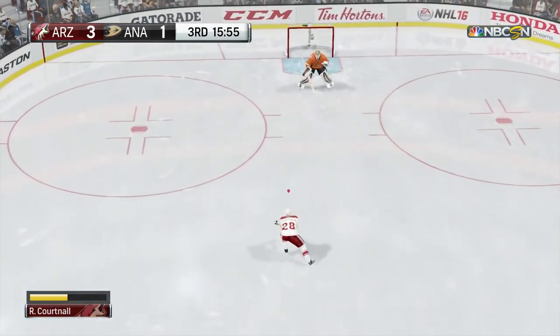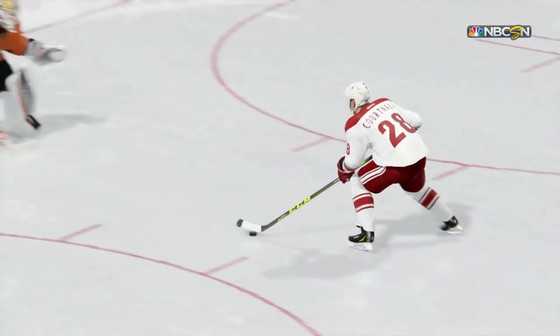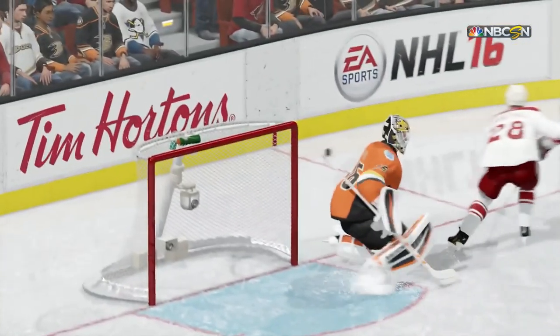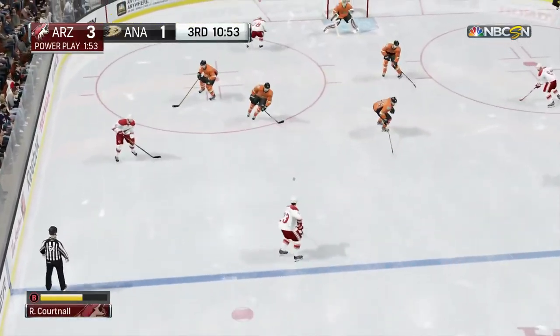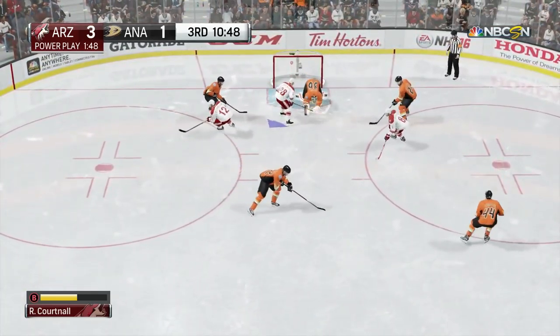Cortnall just going to keep it simple here — he's going to go backhanded. Gibson's waiting for him, so he would not bite. Probably should have made a forehand move before the backhand, but it is what it is. He's stopped on the penalty shot. Remains 3-1, but we've got a power play now with about 10 minutes to play.